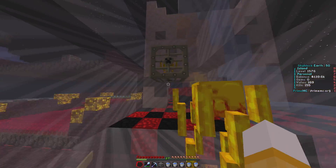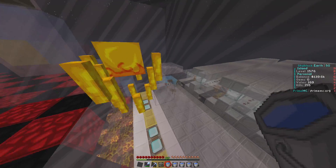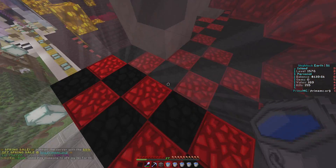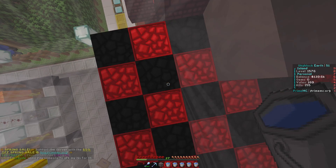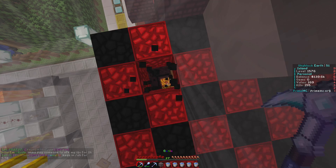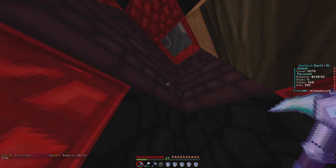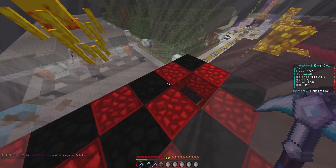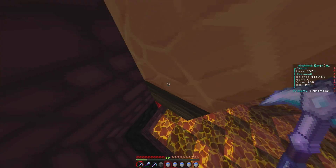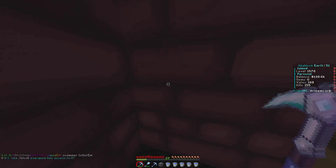Now we need to put the water down. I think I got a bit too much water, which is okay. But first of all, we need to be able to get into the thing. I think this is perfect right here. We need to redirect the water in here, so probably put a sign here or something.